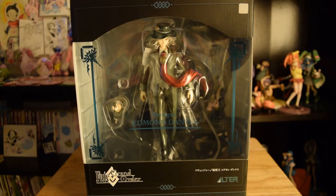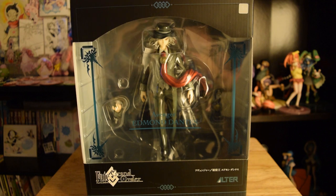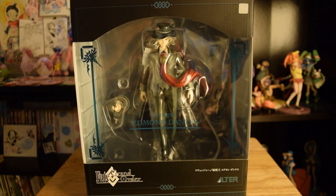Hey everyone, welcome back to another episode of figure review! Today we have another figure with us — the amazing edgelord himself, the king of all edge, king of all darkness. It is Edmund Dantes. He is from Fate Grand Order, he is the Avenger class, and he is a beautiful piece. This is not mine sadly — I didn't pre-order him. This is my girlfriend's figure, and it is absolutely amazing. You can see there's a huge window box and it looks fantastic.